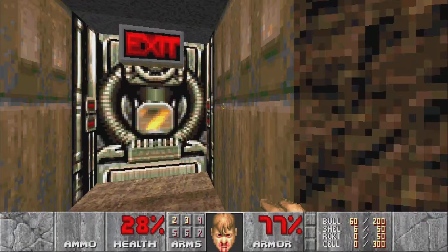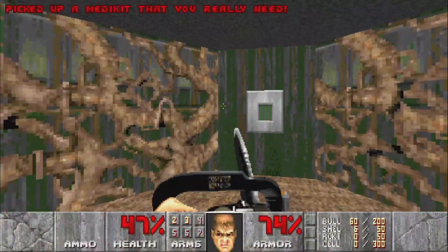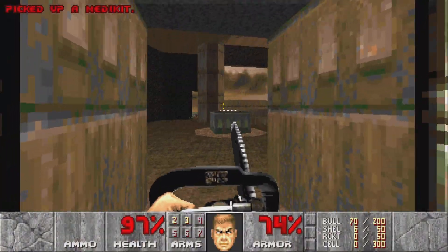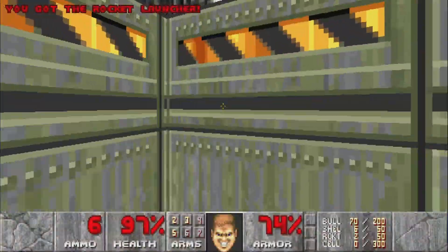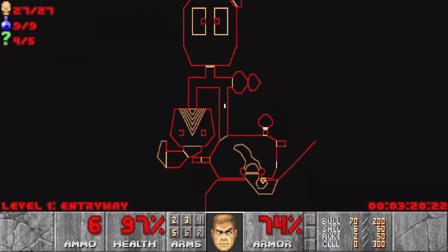Almost done with this level. Ah, stop scratching me! All right, we'll get these health packs. There's actually a secret I unlocked back here — at least I think I unlocked it. Yeah, there we go — rocket launcher in the first level, because why not.